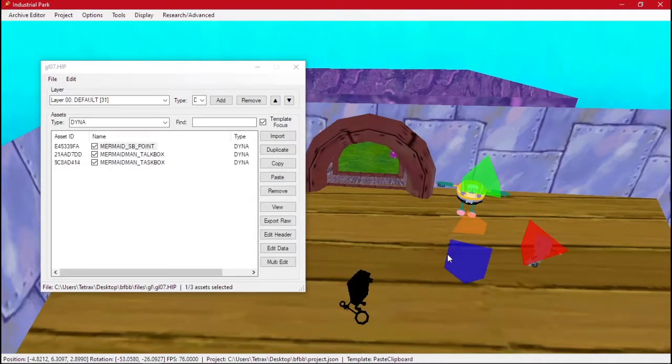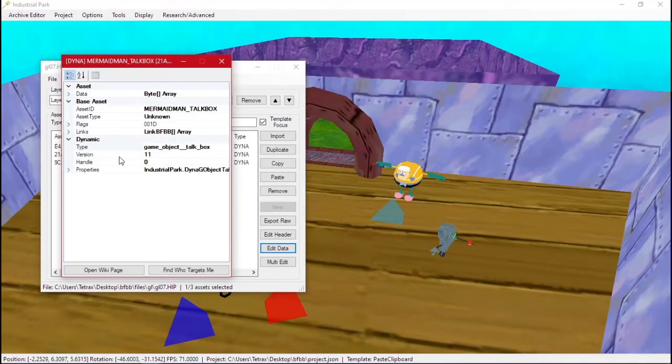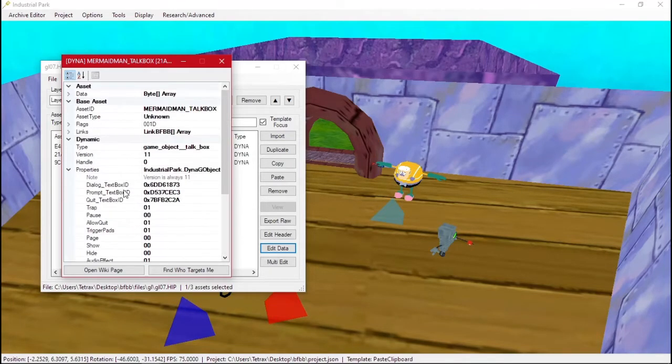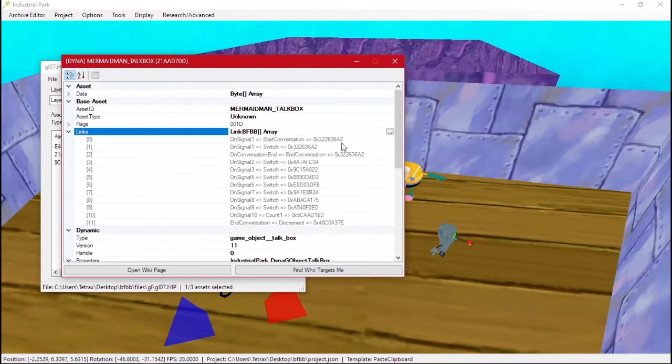We can place that point here. Now whenever we click on it, everything should be there. The stuff we can't see is because we don't have the menu files open, but that's fine. On this talkbox, there are a lot of things happening.